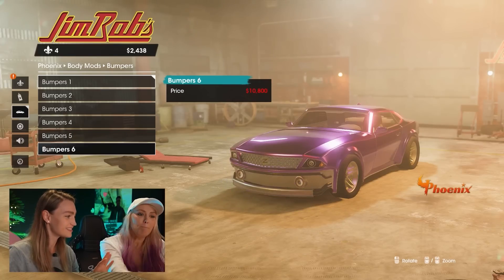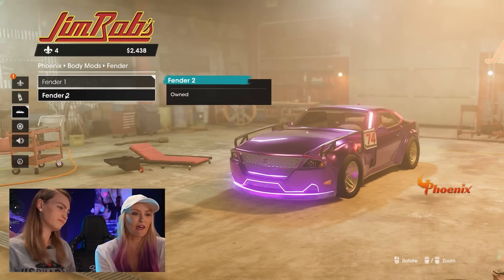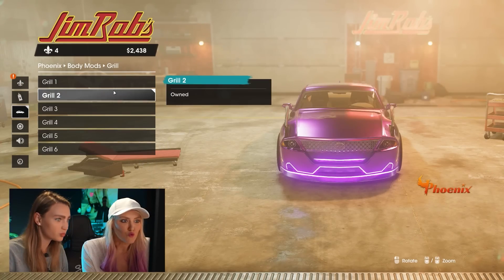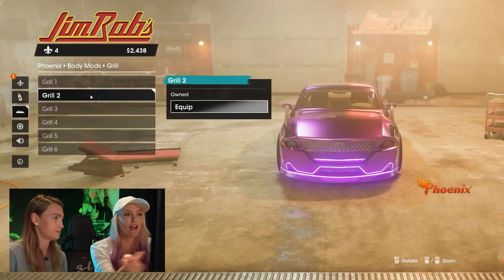Next — fenders. Bigger the better. Bigger the better. Whack that stuff on. Let's go full on, number 74 — no idea why, let's whack it on. Grill. Don't look at the price — 7,000! Grill two's great, it's zero dollars. I love it. Whack it on there.